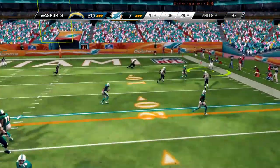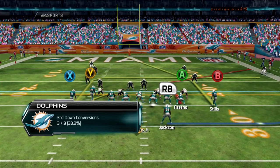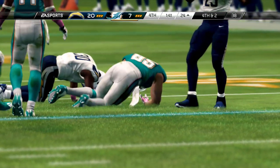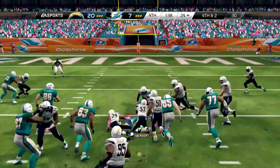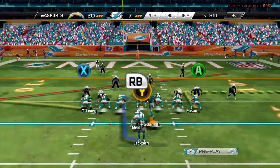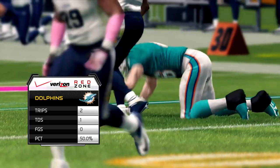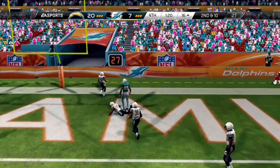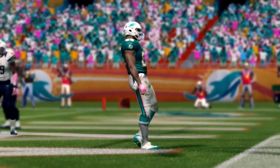Haskins finds Arcega but he drops it — that would have been a big grab. We're only converting 33 percent on third downs today. On the next play Arcega drops another pass — two big drops back to back. Jackson gets the ball in the backfield and puts his head down for the first down with a minute 36 left. Haskins rolls out and finds O'Leary who also drops it. Finally, Haskins finds Arcega on an inside post across the middle for a touchdown! After two drops, the rookie reels it in.